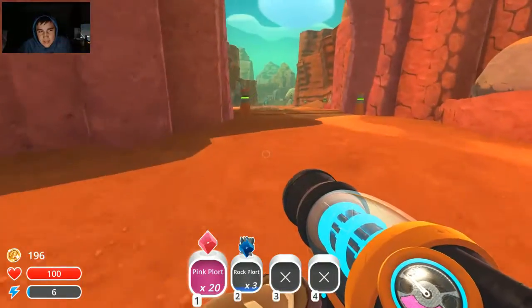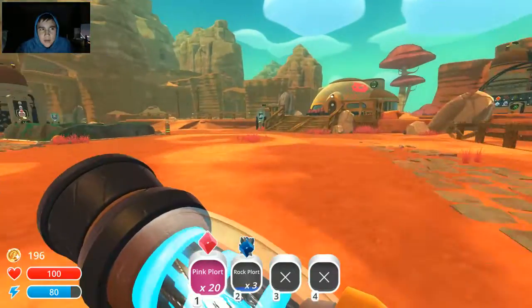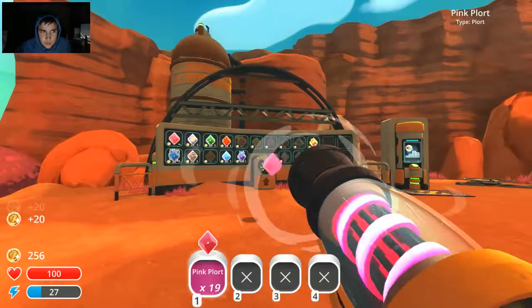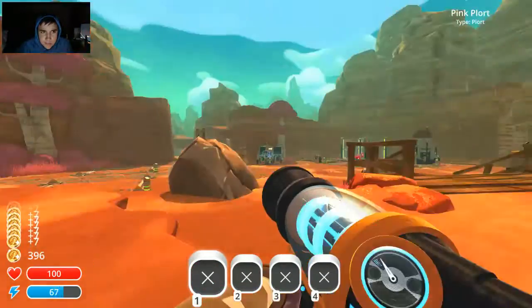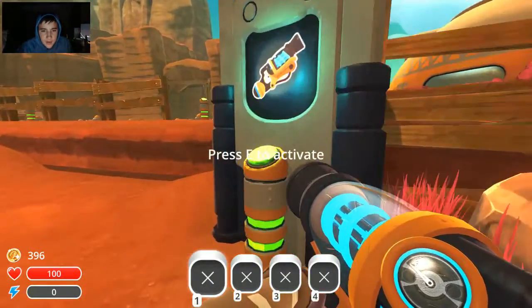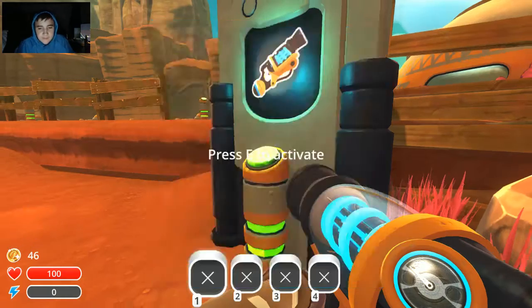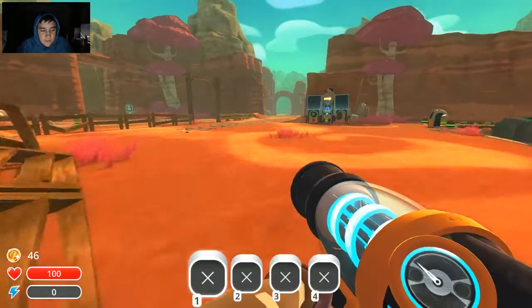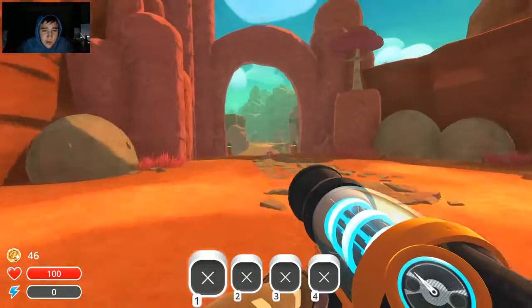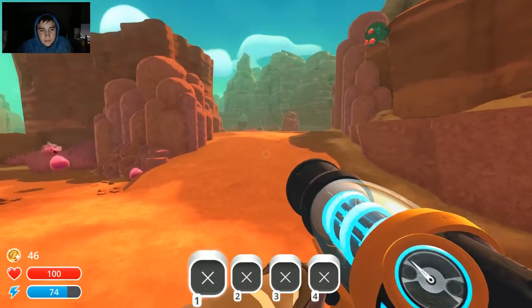That should be good. So then I get crystal slimes and radiation slimes. Go right here — this is where I can buy upgrades for my person. Jetpack — keep your head in the clouds with this amazing personal jetpack. Now when I have full boost or power I can go up a little bit. It's probably one of the worst jetpacks in all video games cause it goes down then up.